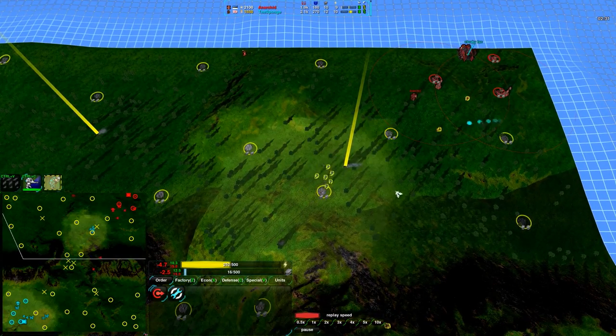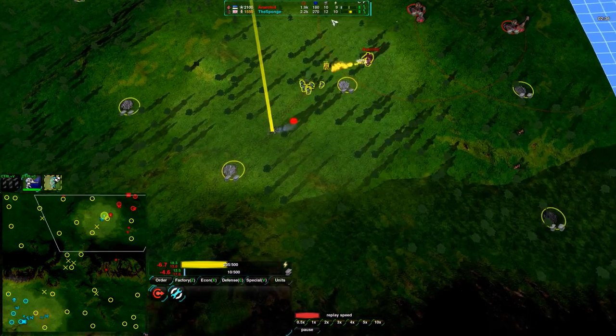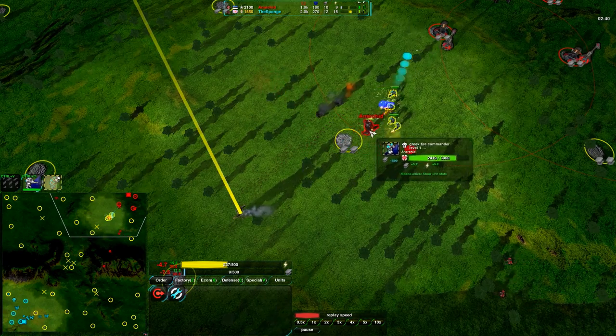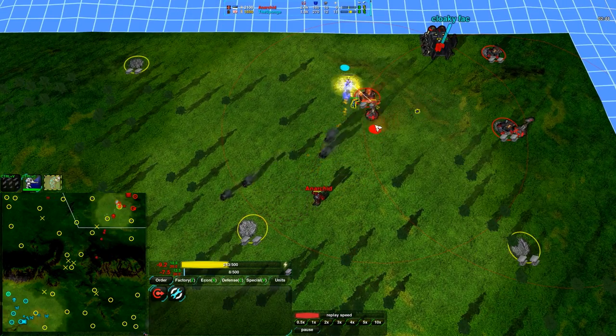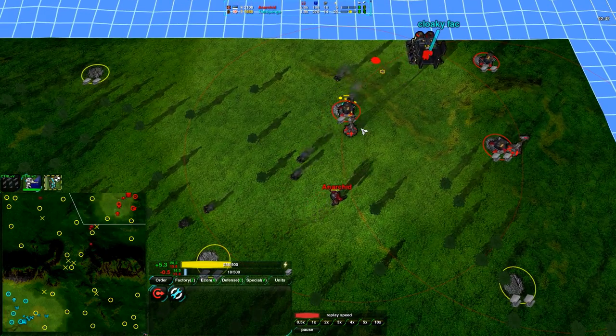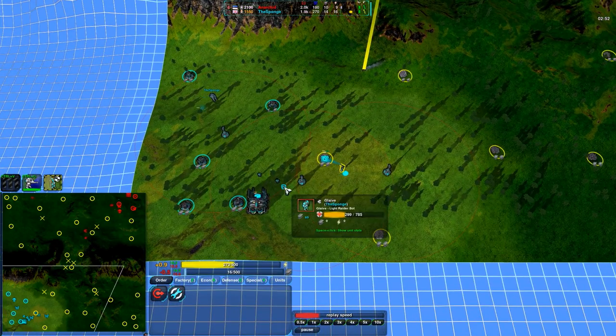At this point Anarkid is sending out a lot of Glaze — more for scouting than for direct raiding — while the Sponge is focused heavily on direct raiding using a Flamethrower Commander. These Glaze cannot survive that. Trying to get in but already losing all of them, taking a lot of damage before they even get close to the laser turret, and the laser turret's finishing them off. So nothing really gained from that raid — quite a bit lost, in fact.